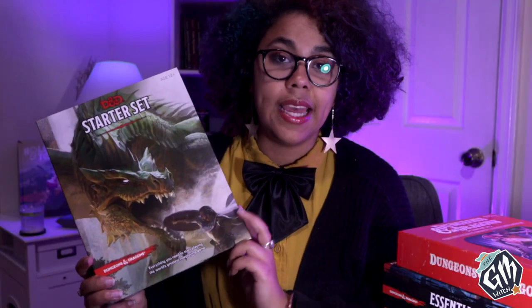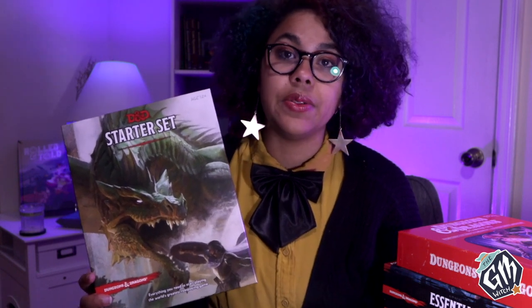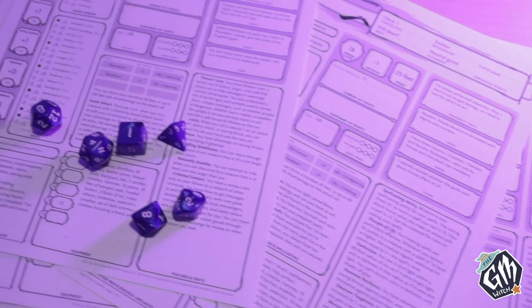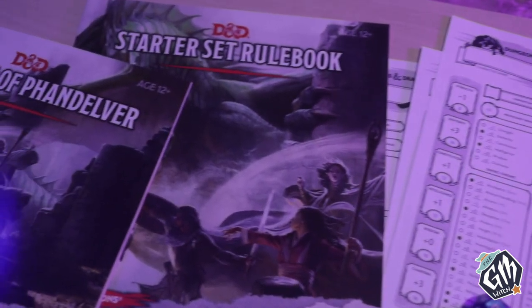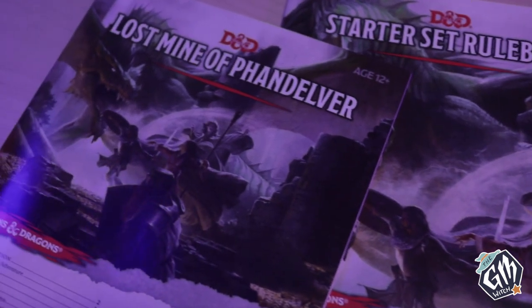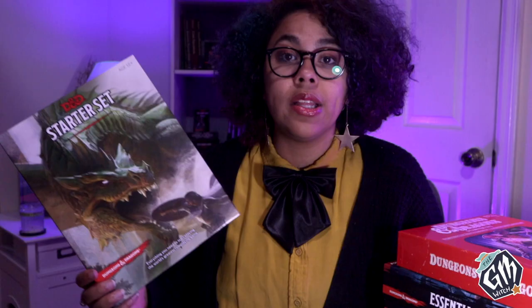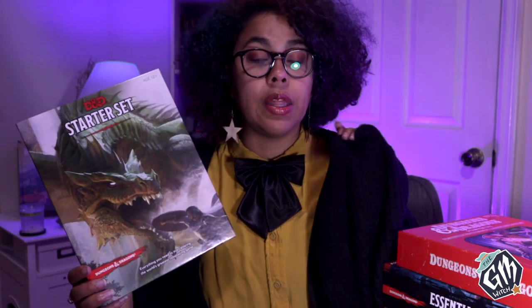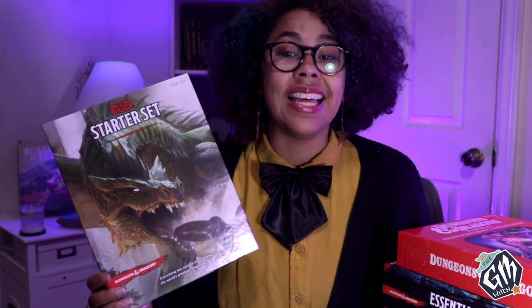Starting with the Starter Set, released in July 2014, this box includes a 32-page rulebook, a 64-page adventure book for the Dungeon Master, five pre-generated character sheets, and six polyhedral dice. This box is meant for a group of four to six adventurers and will get them from level one through level five. When I purchased it on Amazon, it was only $11.57.